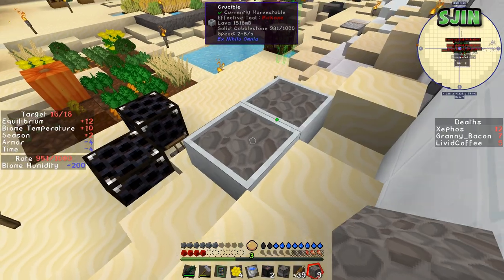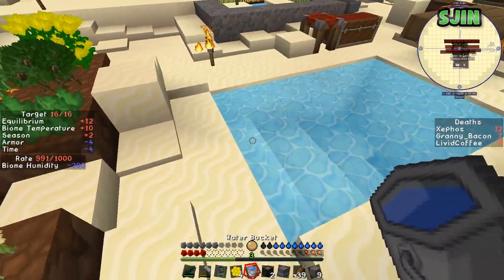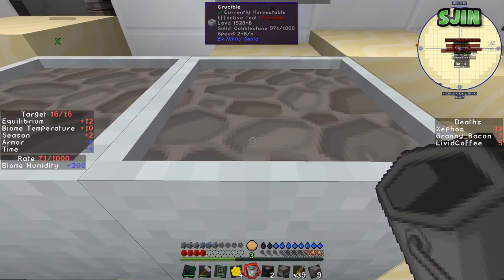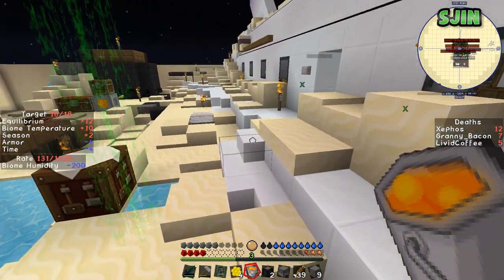I have a bucket. I has a bucket. We'll get a bucket of that. Let's try putting the lava here, and then we'll put the thing on top of it, and hopefully that will block it out of this room.